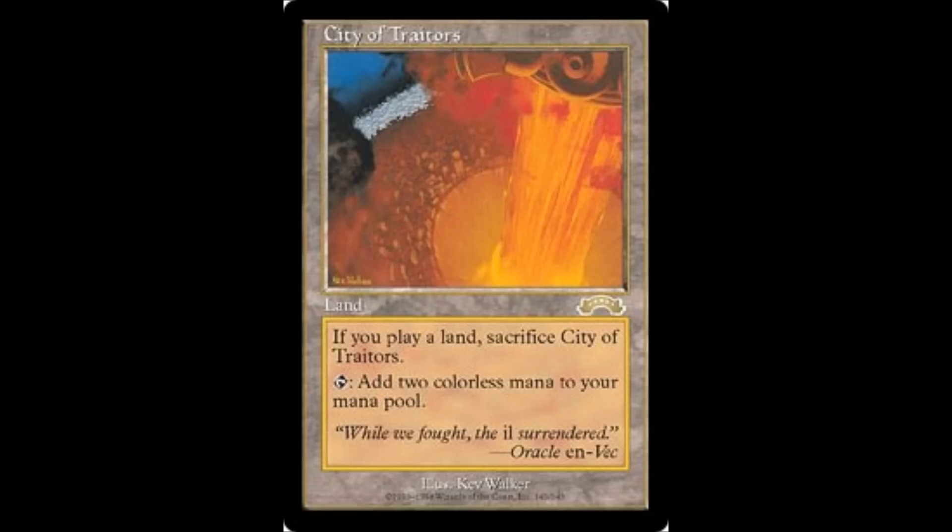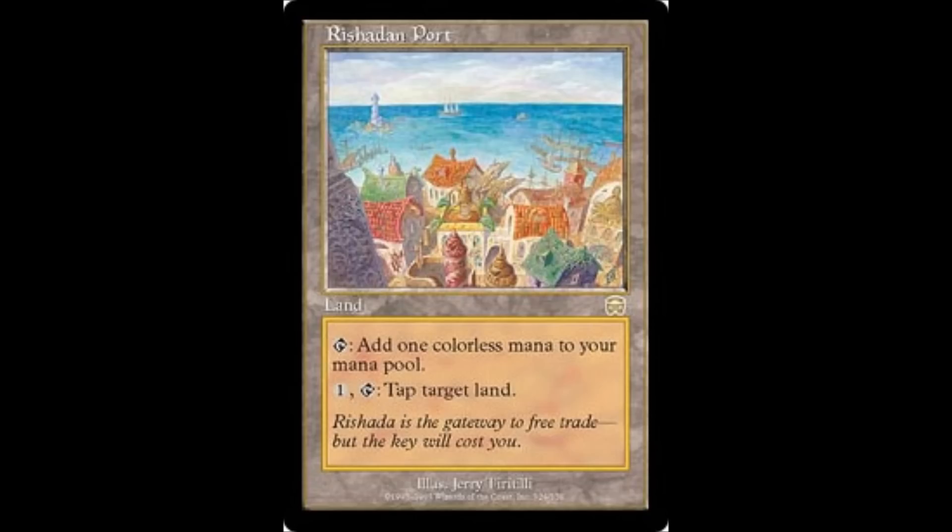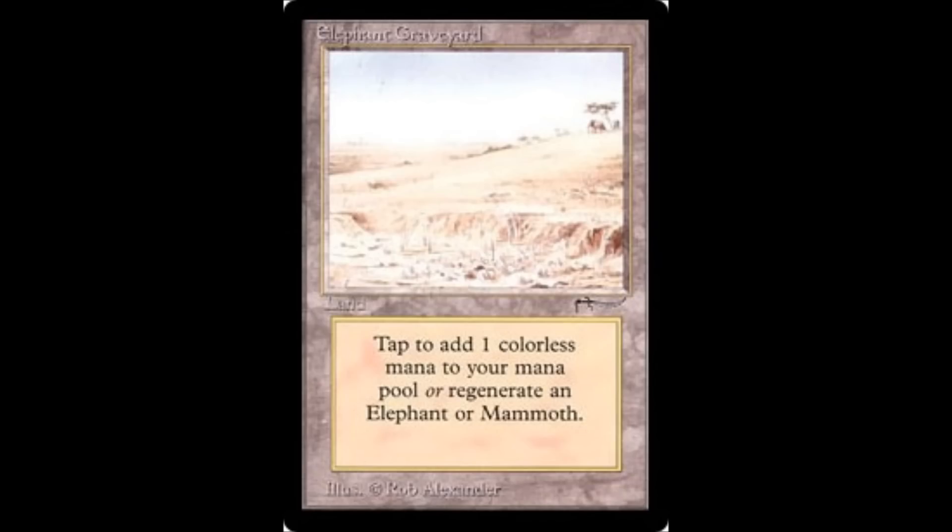Next is City of Traitors — an interesting card from Exodus. You can tap it for two colorless mana, but as soon as you play another land, you have to sacrifice it. Coming in at number 8, with lots of tournament play, is Rishadan Port. It was one of the most expensive cards, and it can tap down lands. Number 7 is Elephant Graveyard from Arabian Nights — not super useful, but you can tap it for colorless mana and regenerate Elephants and Mammoths. So if you really want to make an Elephant or Mammoth deck, this could be useful.